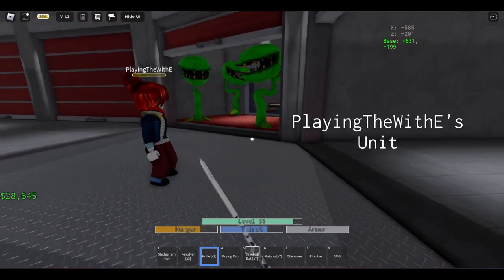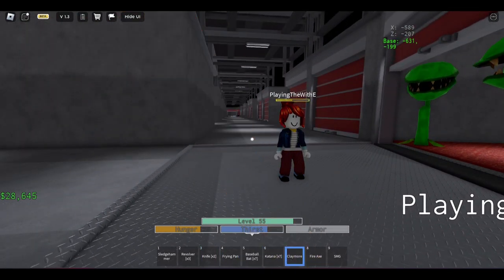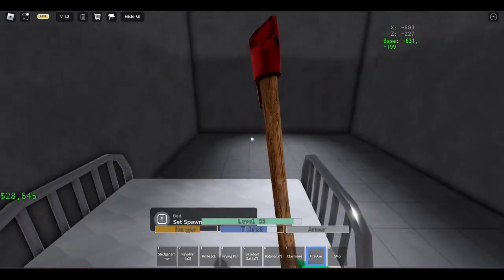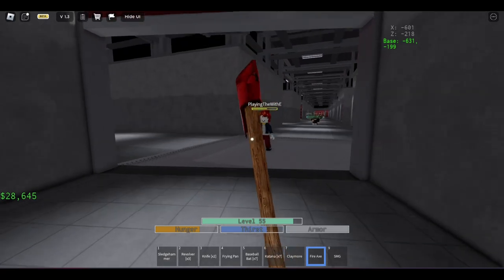Now the special thing with all these weapons — from the knife, frying pan, baseball bat, katana, claymore, and fire axe — is that you can do three regular attacks followed up with two heavy attacks in a row.